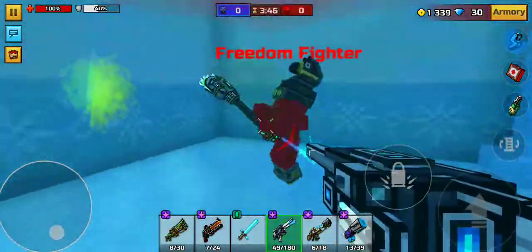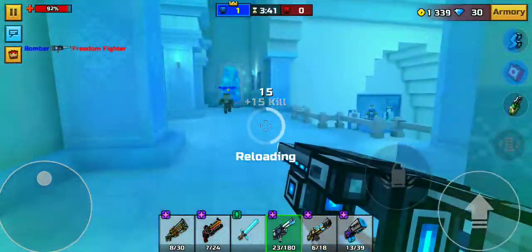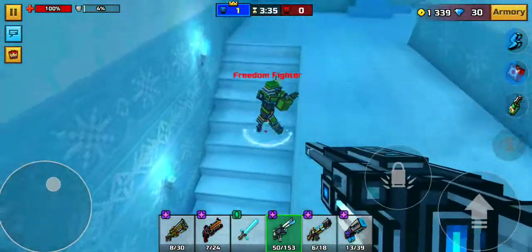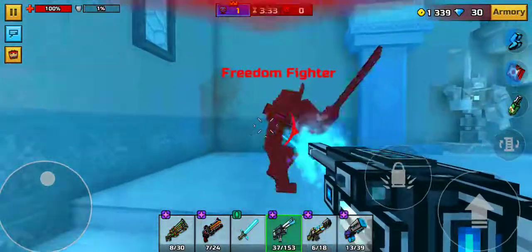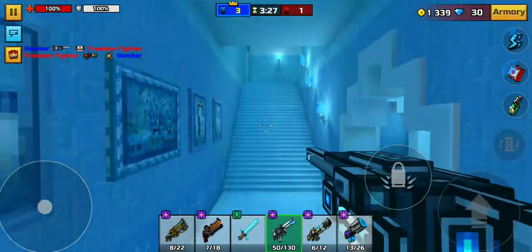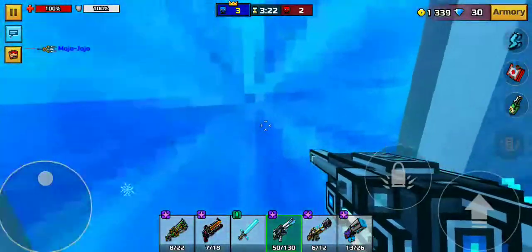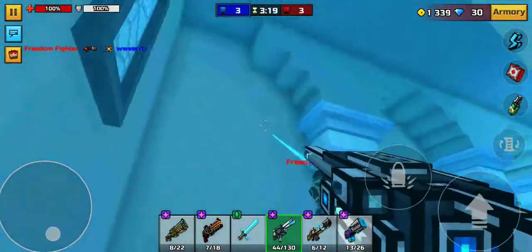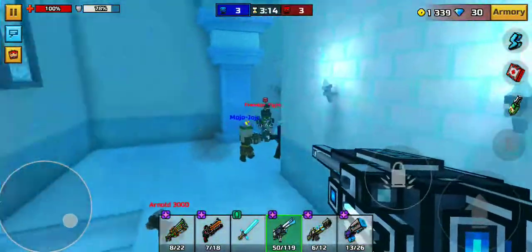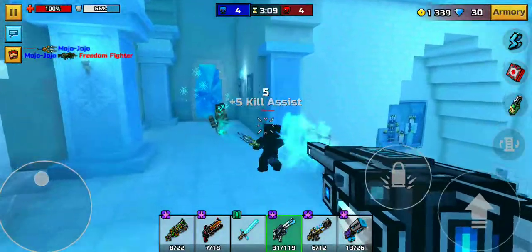Freedom Fighter — no, I hate this weapon so much. People use it so much and kill me with it. It's a melee weapon; I'd say at least make it have ammo so they can't just use it unlimited. I killed him twice but I only got points for one kill — does that glitch happen to anybody else or is it just me? Freedom Fighter seems like a frog, he jumps a lot.